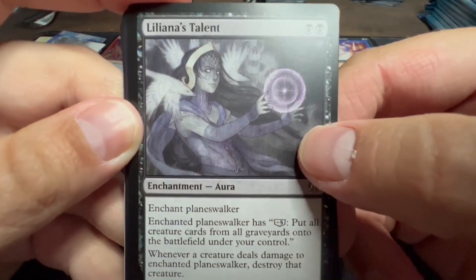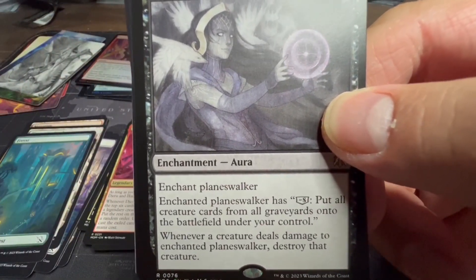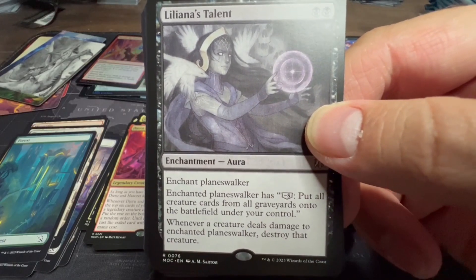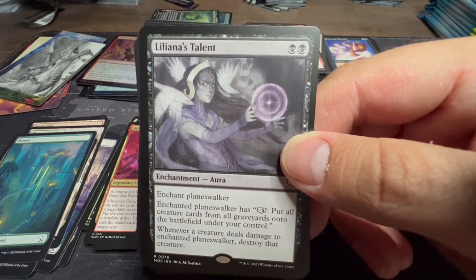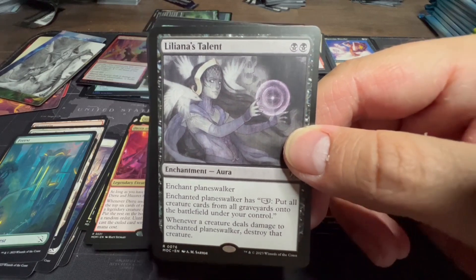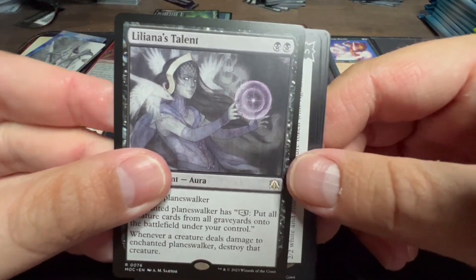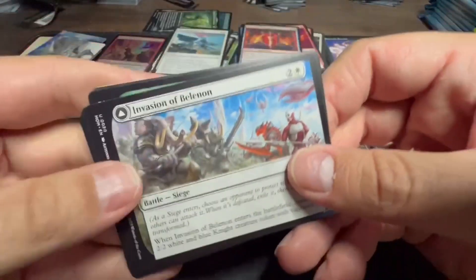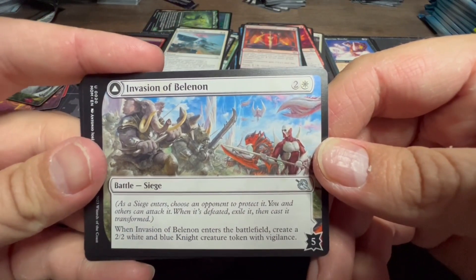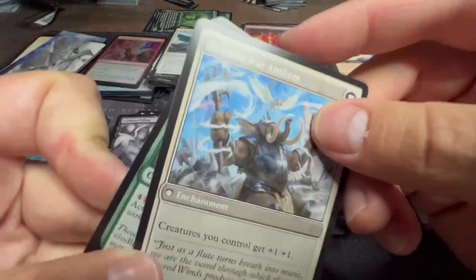Liliana's Talent — I like the art on this card, very nice. Enchant planeswalker: enchanted planeswalker has the ability to put all creature cards from all graveyards onto the battlefield under your control. Whenever a creature deals damage to the enchanted planeswalker, destroy that creature. Good for some recursion — it's like Rise of the Dark Realms, something Liliana is known for. That's a fun Talent card.